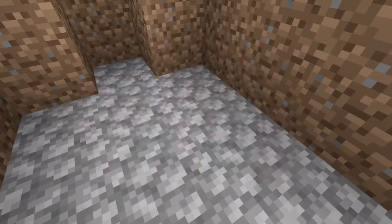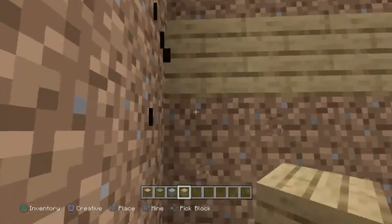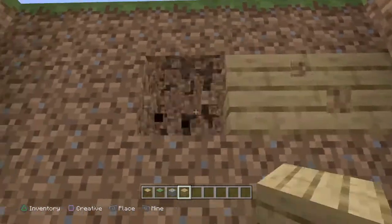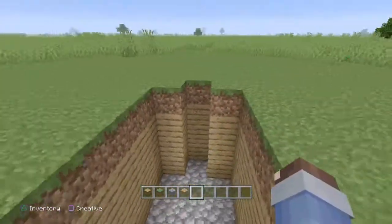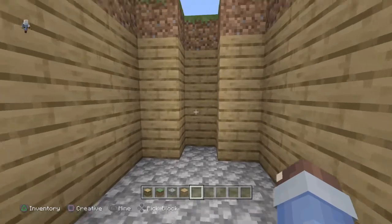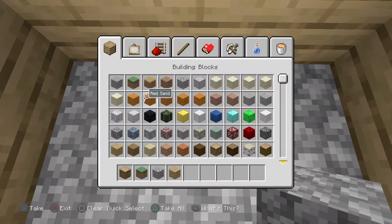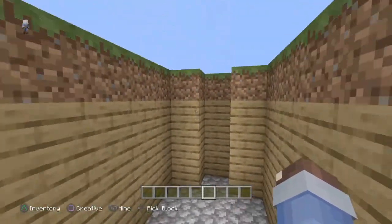Now you take your cobblestone and turn this into a floor, so you should have something looking a little bit like this. Now take your oak planks and make the walls of the house. You should have something looking a little bit like this. Now you have to leave a hole for your mine shaft. You can make it right here, but that's where your door is going to be, so that'd be kind of weird. I'm going to put it right here for the mine shaft.